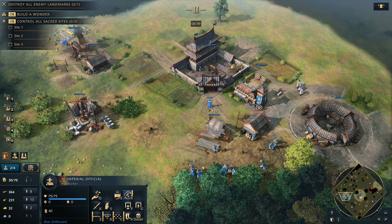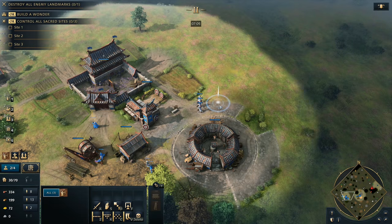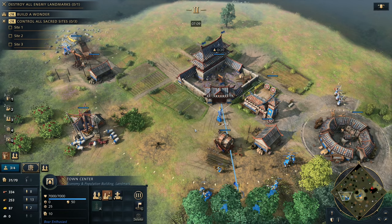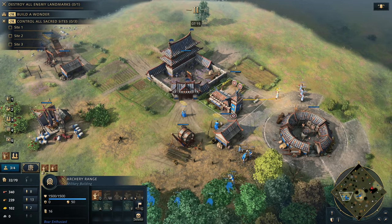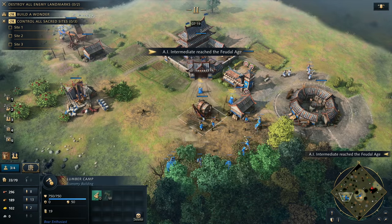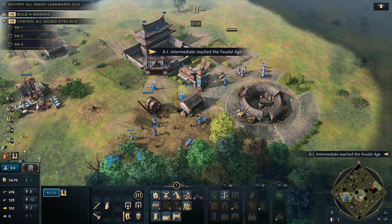Obviously you could just make one at the beginning of the game, but it's a huge use of resources and probably not worth it. Now you start to see that we are beginning to stack up our resources, and we can begin to add in a secondary production facility. We're going to be using our Imperial Officials to buff up our production facilities. We are against an intermediate AI here just to preserve the integrity of this build order.